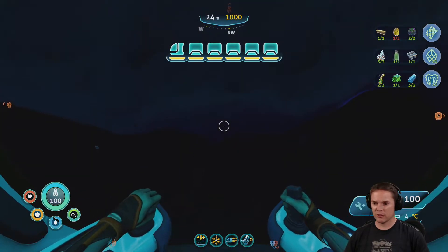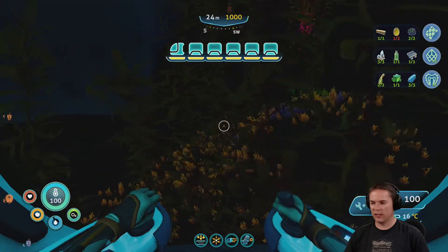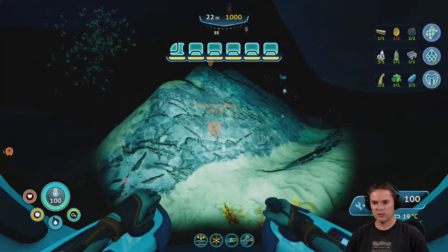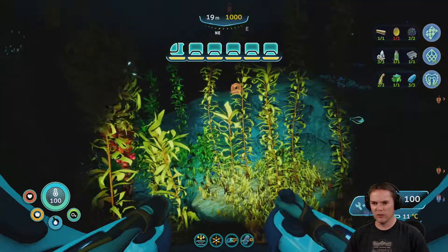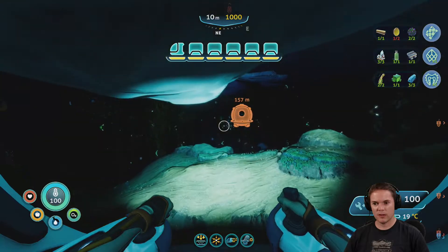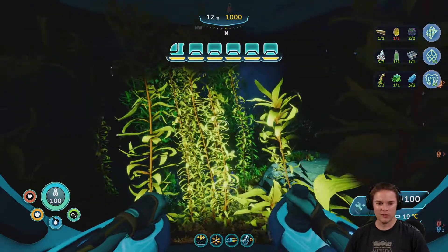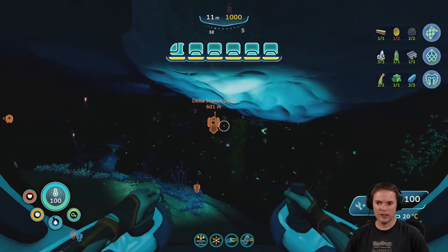Oh, we're going to the red crystals. Where do I find these root pustules? Do let me know because I can't remember where I picked them up. I remember seeing them all over the place. It's in the kelp caves — alright, but that doesn't actually help me much. Which ones are the kelp caves? Give me a location I would actually find in there.